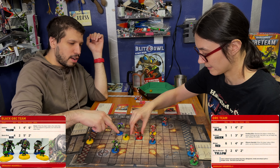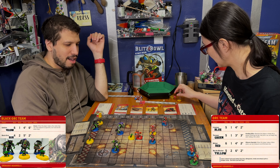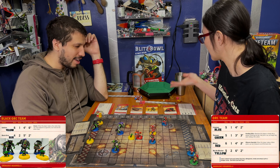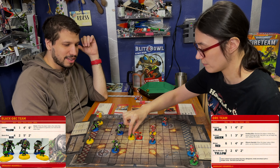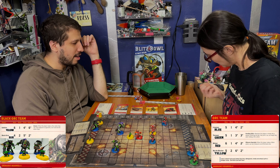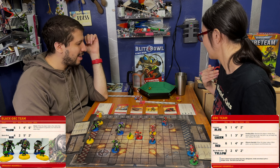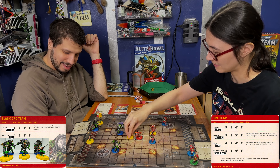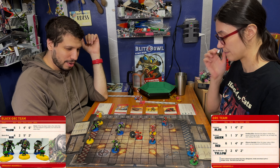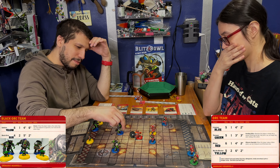The ball goes to two, so here. You knocked yourself out. Great, great, great. And then I'm going to tackle. My red has one block dice. And it is a shove. I can re-roll — I don't know how to re-roll it, so that's a re-roll. There's a tackle. So now you're down. So now I'm done.